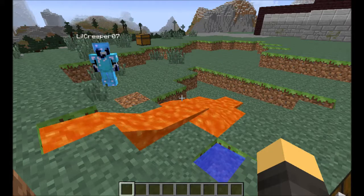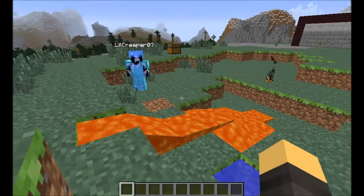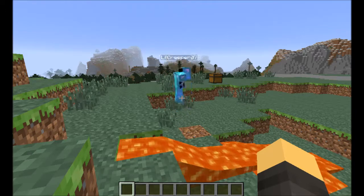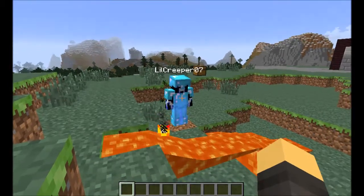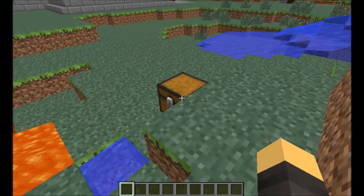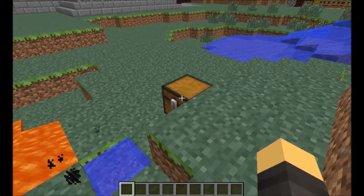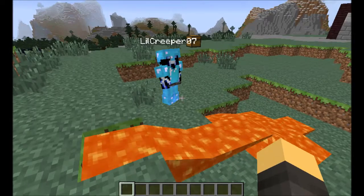Time for the second question, asking about fire resistance and damage on armor. I have little creeper in a full diamond armor set with Fire Protection IV on it. So we need to see first off what happens. What little creeper is going to do is walk right through this lava and into the water, then take off that armor and put it in a chest, take out a new set of armor, drink a fire resistance potion, and then do the same thing. We're going to see what happens to the armor in both cases.